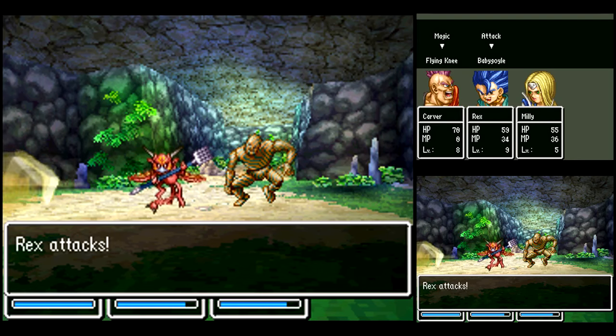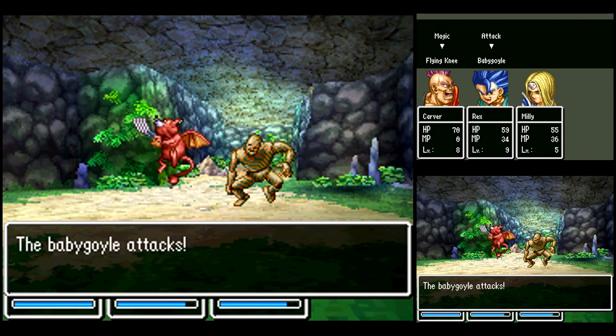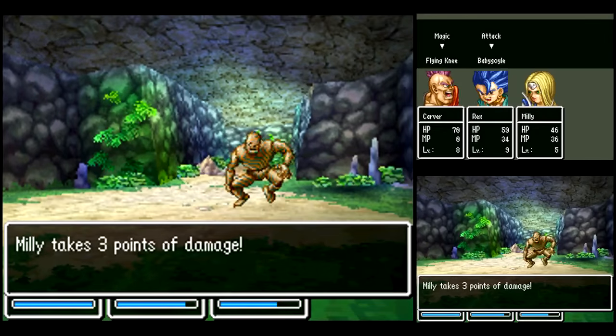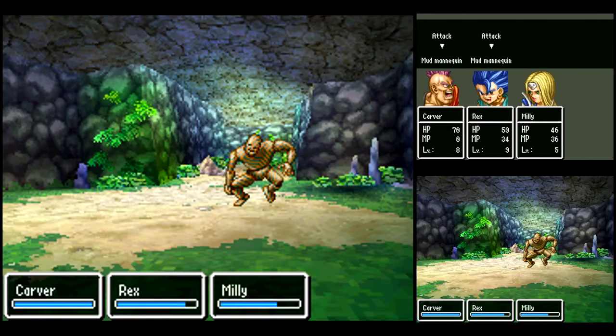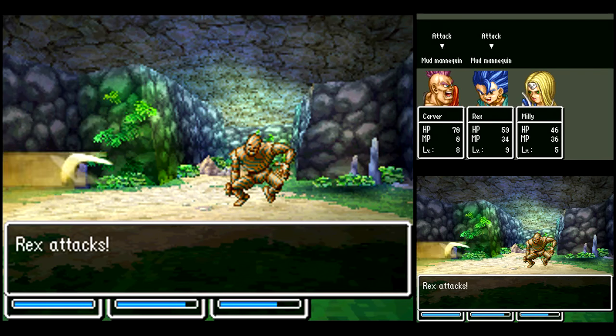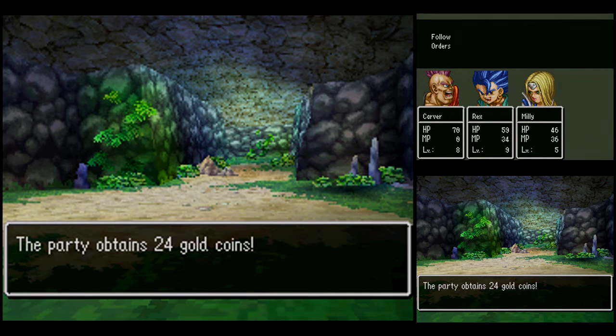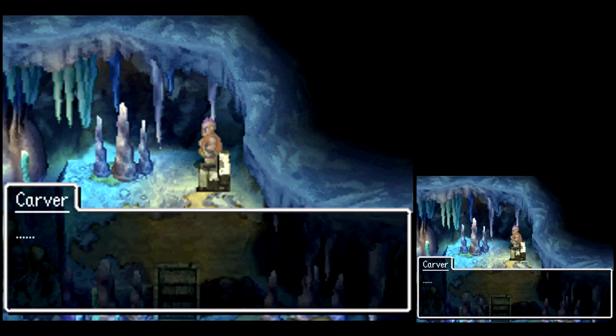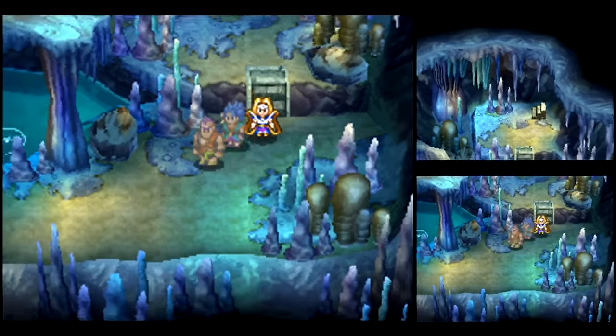Another new enemy — Madmannequin. These guys can do Weird Dance, which in Dragon Quest 2 drains almost all your MP. But in this game it's just one or two MP, so they got heavily nerfed. Not too much to worry about, but you do want to be a little careful.